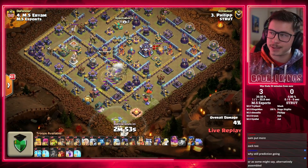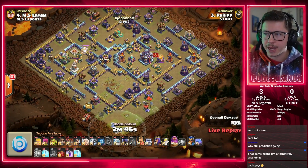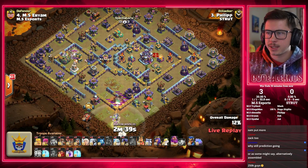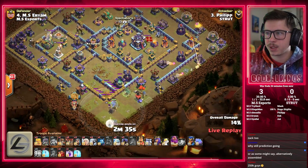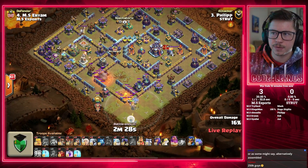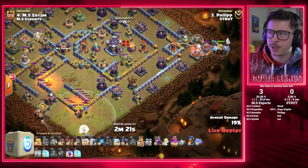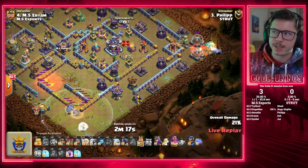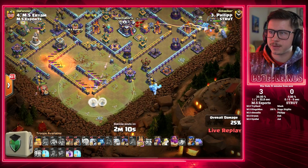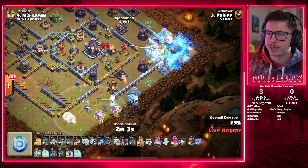He's going in with some Electro Titan smash — zappy zappy action. Takes out the Scattershot, sets up the funnel for the rest of the smash. Warden going to get the Cannon down south, and the funnel is already pretty much set. Balloons on the left for that Multi-Mortar, Clan Flinger's going to go left and get a ton of value. Already dropped the Queen over here and pulled the Warden. Just wasting seconds now. Ice Golem King, Skeleton Spell, E-Titan on the right side. He drops another Healer on the Warden but is still letting the Warden walk by himself.